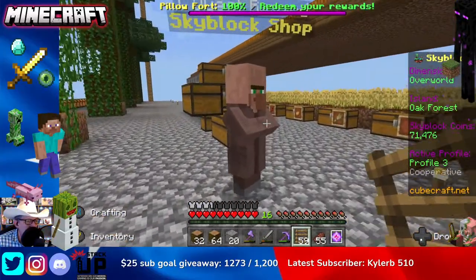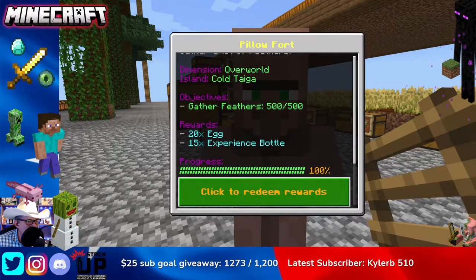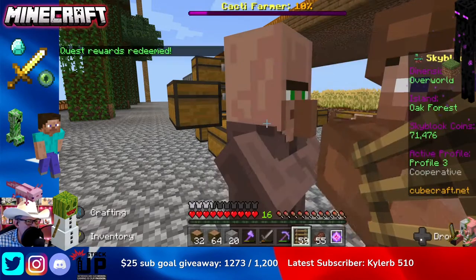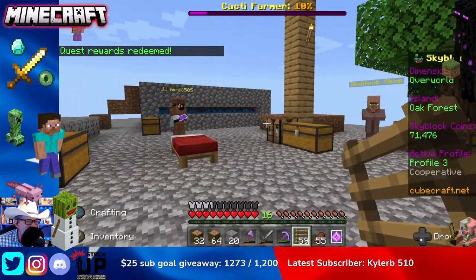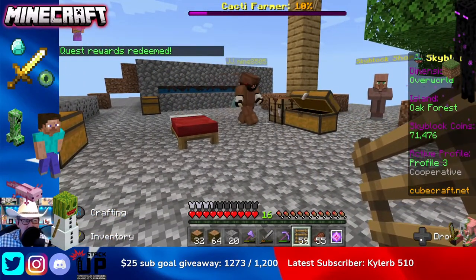Let's run back and turn this quest in to see if we get a reward. We go here, redeem this — we got 15 XP bottles and 20 eggs. Not too shabby! Well done Joestar, well done JJ Mine. That's it for now, let's hear what this guy has to say.